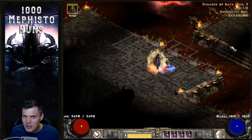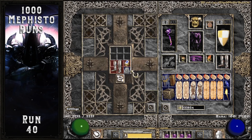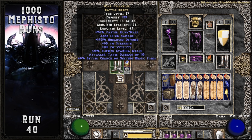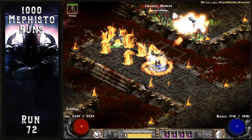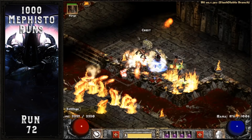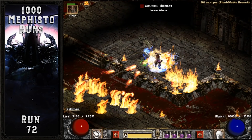Let's recap the loot. The first decent item dropped off Mephisto on run 40 — a unique pair of Battle Boots that rolled 45% MF War Travelers. These boots are actually an upgrade from what I was using on this Sorceress, though I still haven't found a pair of 40 MF War Travs. On run 72, my Sorceress hit level 92, and player 7 difficulty was giving her a pretty decent amount of experience for her moderately high character level.